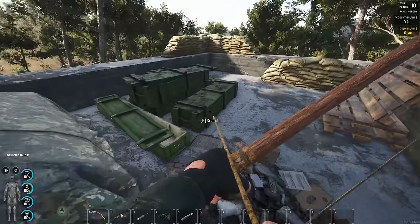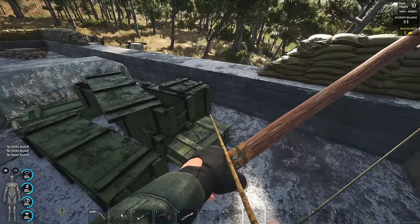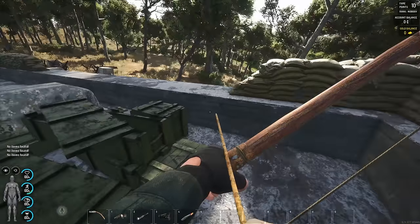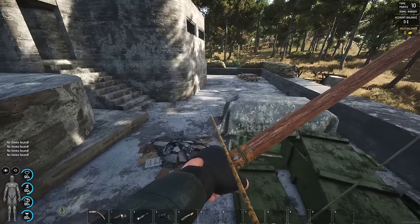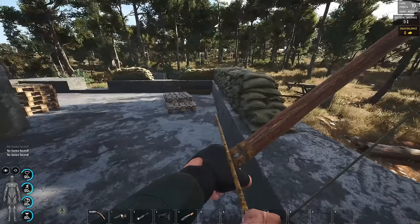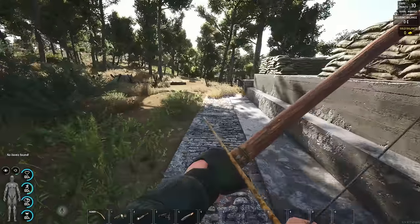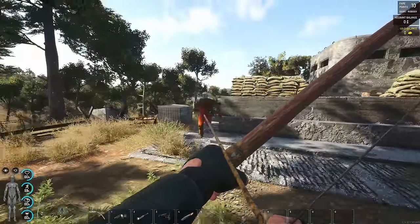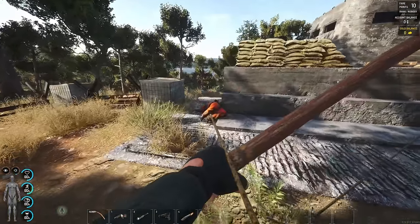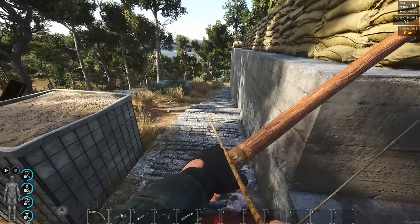We're currently halfway to the trader. We got something up here — some kind of bunker maybe. I'll actually check that out real quick. That's definitely a bunker — maybe we can get down into it. It's not protected by anything, it's just completely abandoned.